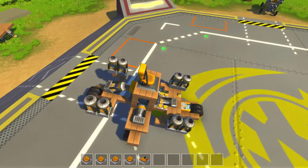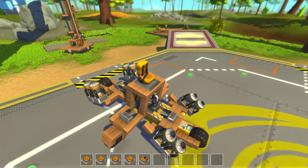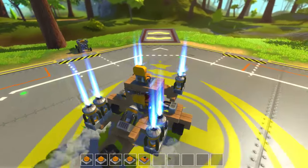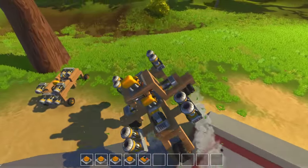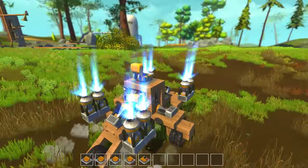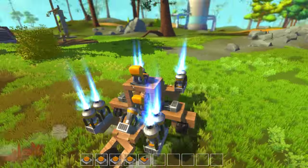Sometimes the thrusters will get stuck because they have to squeeze past the engine, but if you just activate it again like that, you can fix that. That was a short-sighted design on my end — I thought they would be able to squeeze by, and they still kind of do, so I just rolled with it.